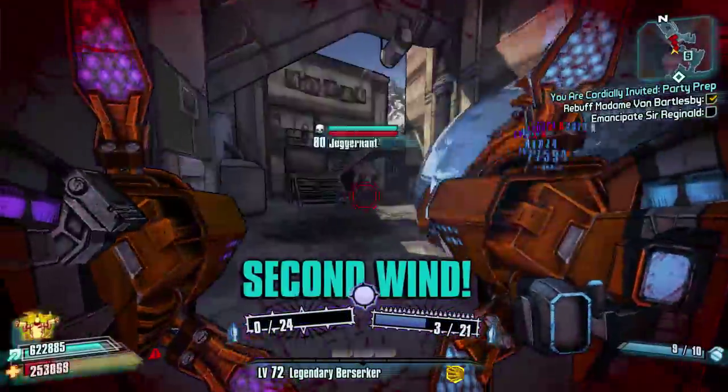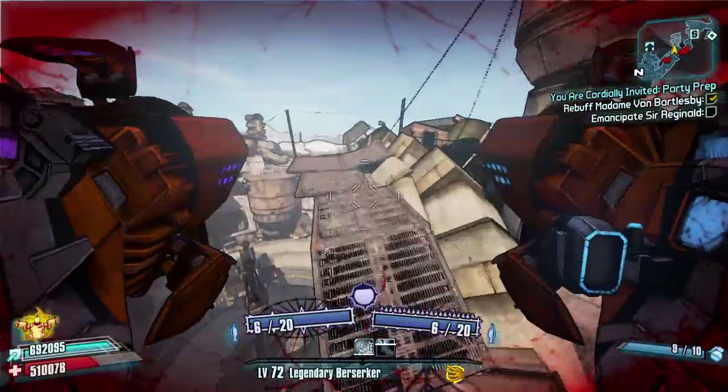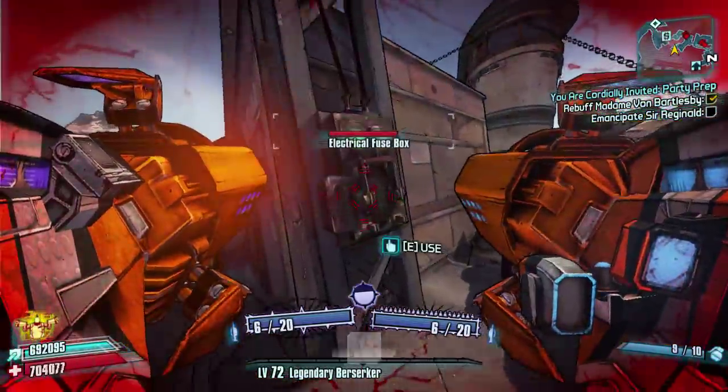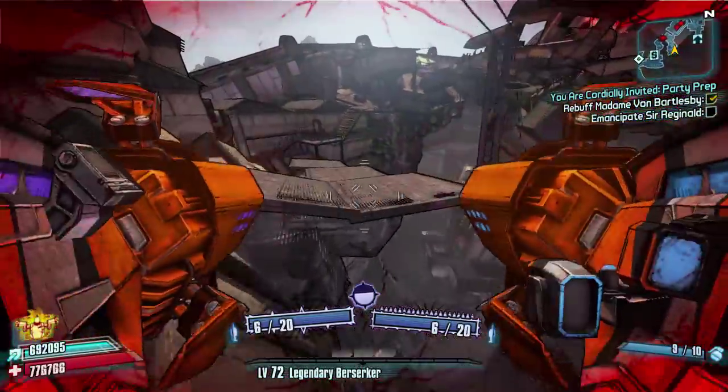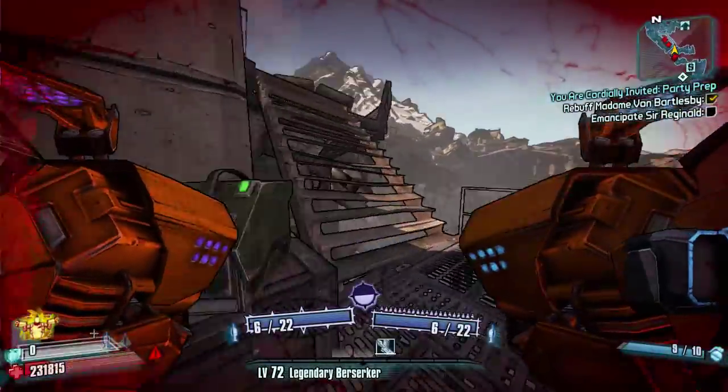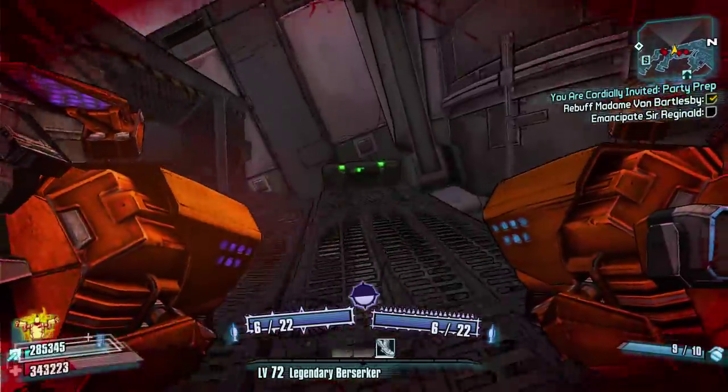So the first thing we're going to do is make our way through here, climb to the top of these ramps and head to the right, jump across and jump across again. There's an electrical fuse box which will deactivate a force field for our final chest that we're going to pick up right down at the bottom.